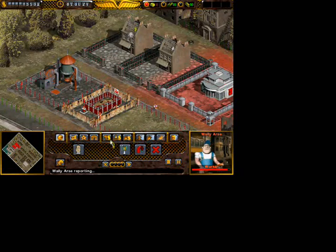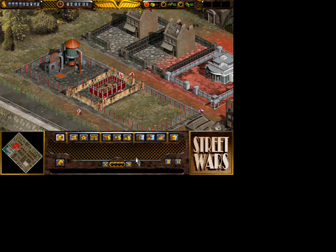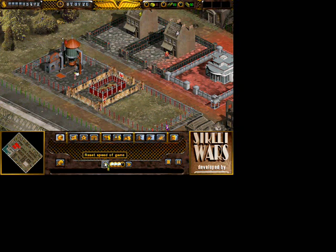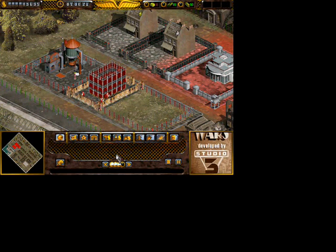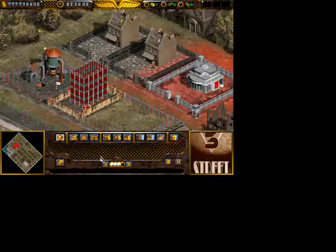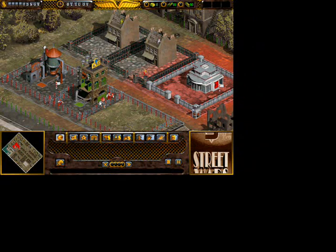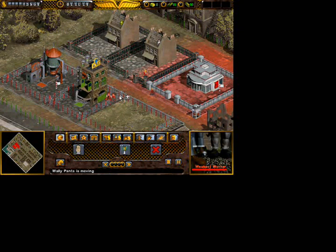It's going to take a while before it's done. There's a button at the bottom of the screen which allows you to speed the game up a bit. Now we need to wait for the cement works to restock back to ten units.